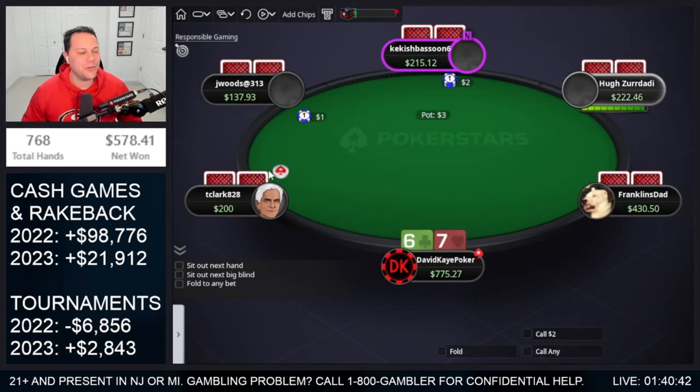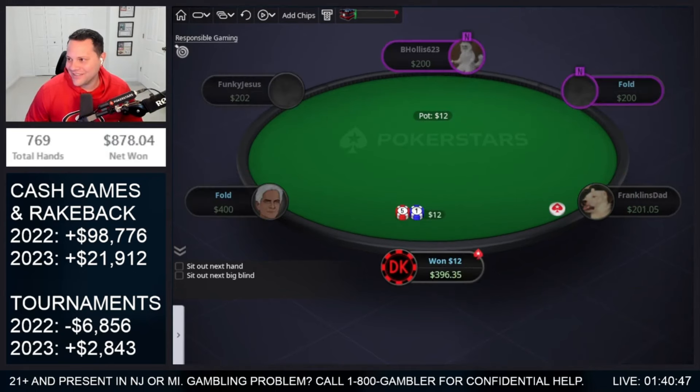He's got to be sick. Cold 4-bet pot — he flops the top set of kings, we have aces, and we river a better set. Oh, we are running good today.